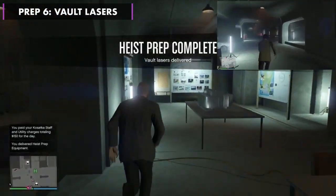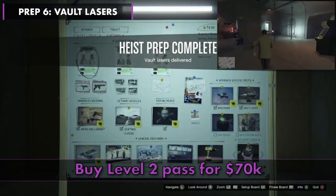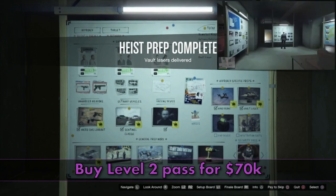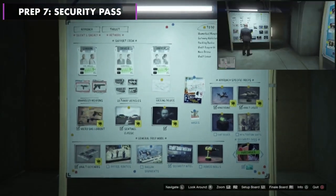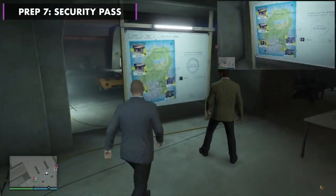For prep 7, you now just need to buy the level 2 pass. None of the other optional preps are needed, and now you're ready for the finale.